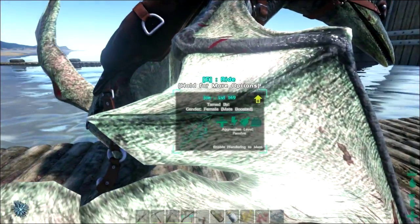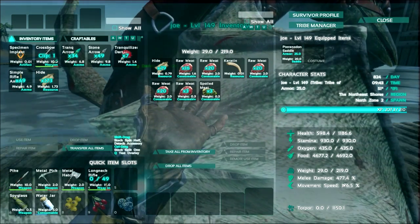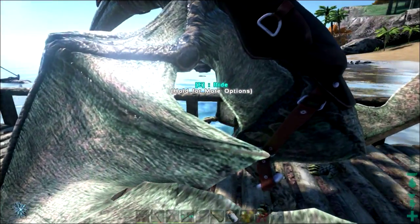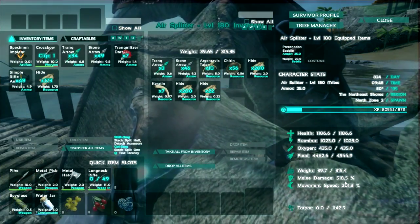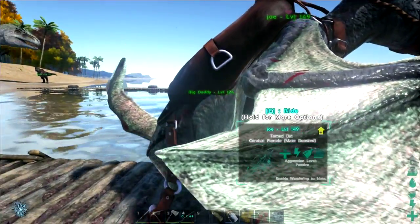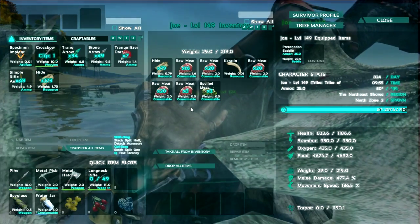So now where are we at? Health is at 1186, stamina 930, melee damage 477. We're going to get the movement speed up and the melee damage up some more. I want to fix Jo up to where she can take out T-Rexes and things like that, just like Air Splitter can — or better than Air Splitter, actually.